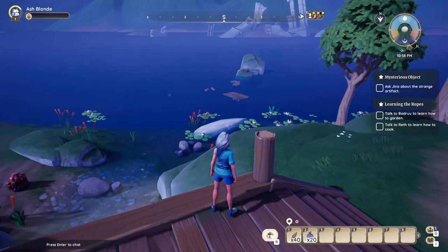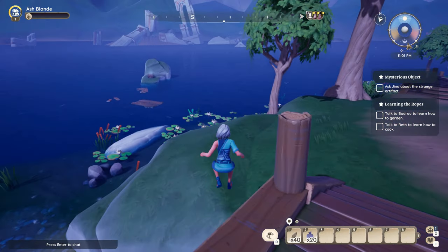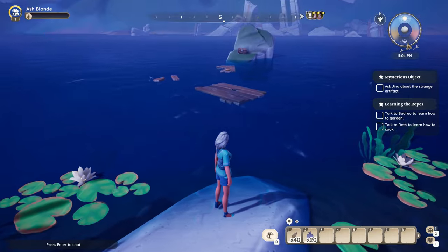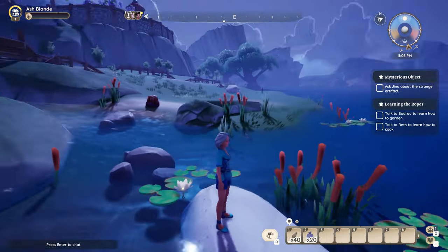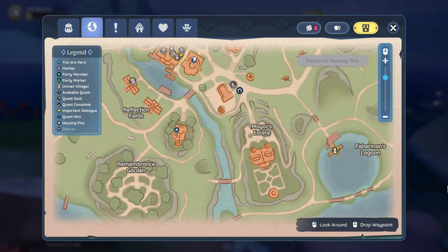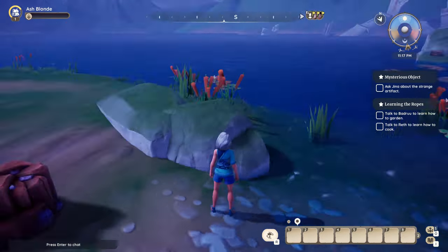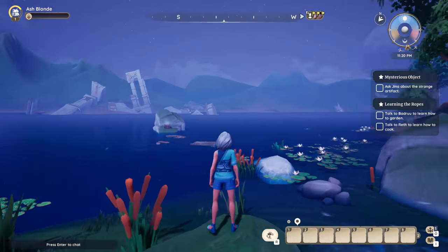Last but not least — I hesitate to even show you this chest because I know you're going to try to jump to it. Better platformers than me have tried a million times and you cannot jump to this platform without your glider, and even with your glider it's dicey. On the map we're all the way down at the lake, just a little bit west of Fisherman's Lagoon. Right here where this little bridge is, when you look out you'll see that shiny treasure chest on that rock and you're going to want it so bad — but you can't get it until you get your glider.